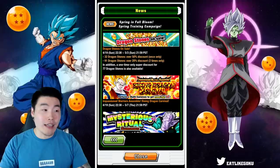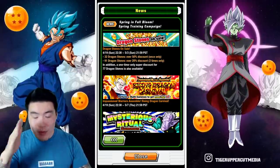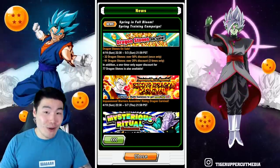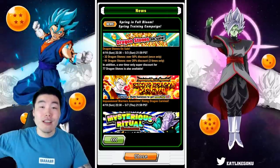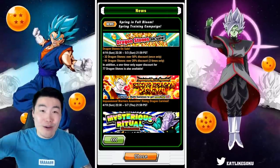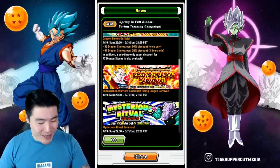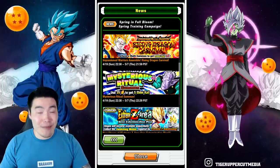I would still recommend doing maybe three multis at most and then calling it a day, because remember the five-year LRs are literally right around the corner. Just put a poster of LR Vegito Blue and LR Blue Gogeta in your bedroom to remind you what you're saving for. Next up we have the Mysterious Ritual Summon — the Elder Kai banner. It seems like we're getting these for every single celebration at this point.